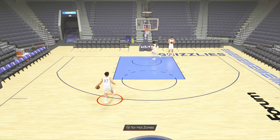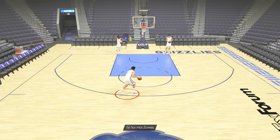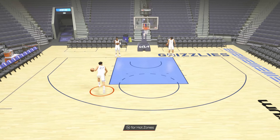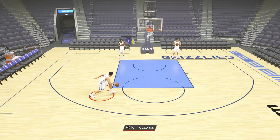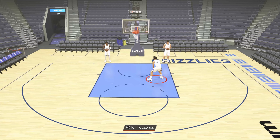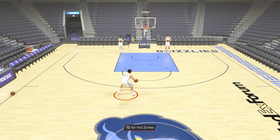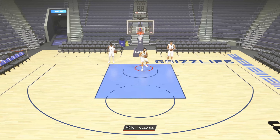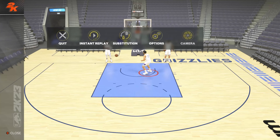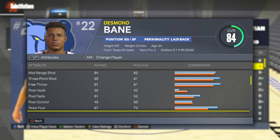Some players can only speed boost out of certain moves. With David Roddy, if you go behind the back and then move your player, you should be able to get a bit of speed and get around the defender. Ja Morant can do it with any move, but David Roddy will get tired way faster than Ja Morant.